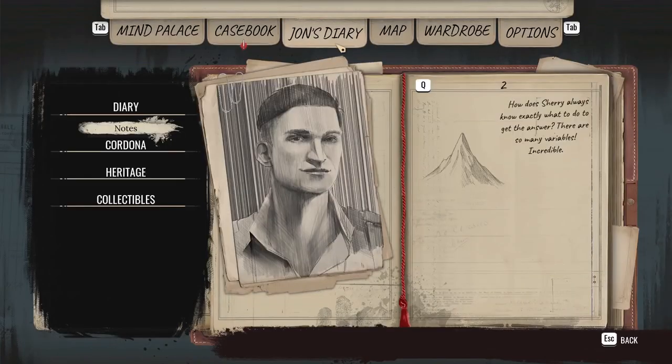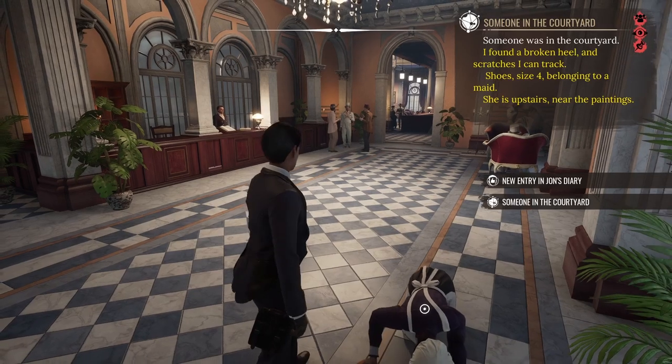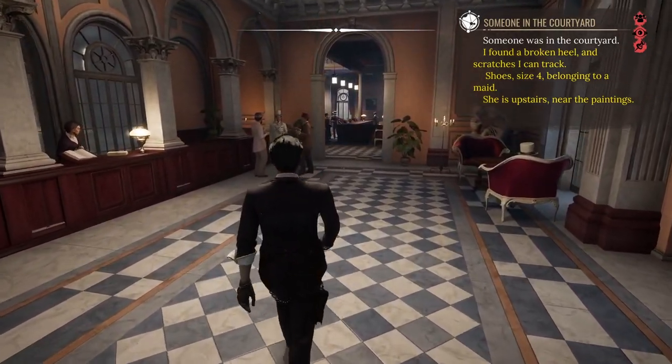New entry in John's diary. How does Sherry always know exactly what to do to get the answer? There are so many variables — incredible! It's almost as if Sherry has done this before. He has his own personality and he has thoughts about me, sometimes good, sometimes bad, depending on how much I cock up. In this case I've been doing okay because I've done it before.